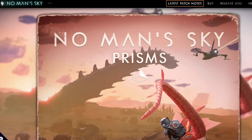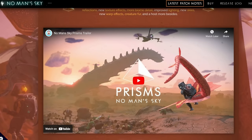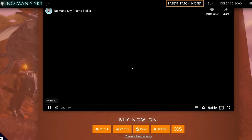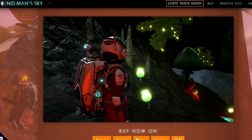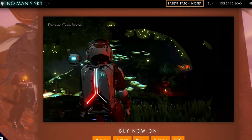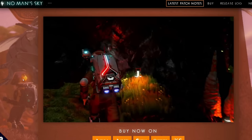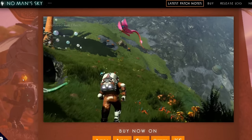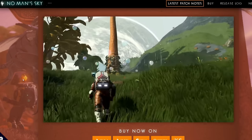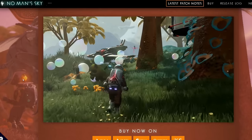Next off we have Prisms — the one I usually mix up with Visions. This was version 3.5. No Man's Sky Prisms — it detailed more cave biomes, a massive overhaul to caves with volumetric lighting, and greatly increased cave flora and fauna. You can actually ride flying pets like beetles and butterflies. Dynamic weather effects even make textures look shiny and wet.